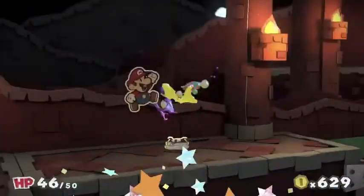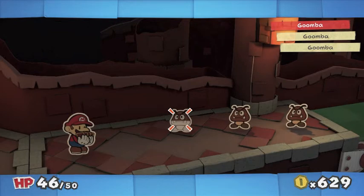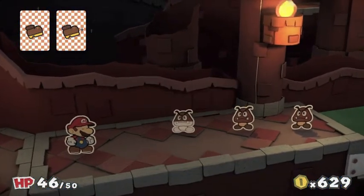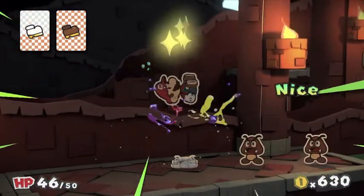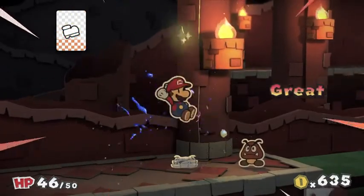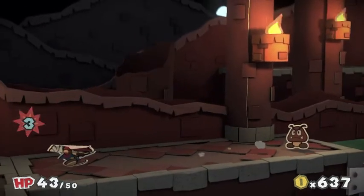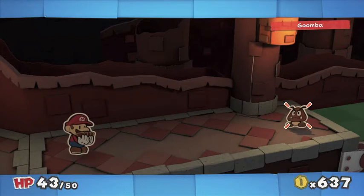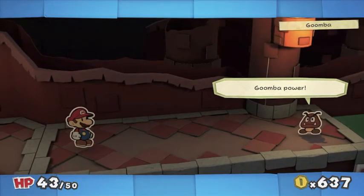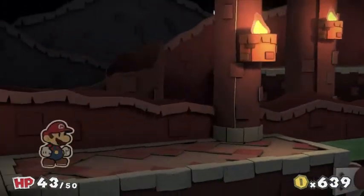They have Goombas wandering around in here - they're just Bowser's minions. So let's bounce on them. There's going to be a bunch of enemies in here. That worked - I pressed A a little too late, that was my bad. We only need one of these. I didn't buy very many of these jumps, so I should use them sparingly.